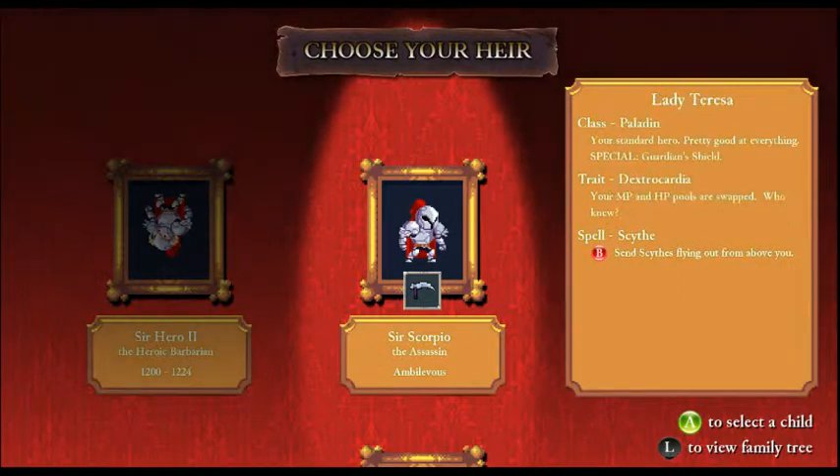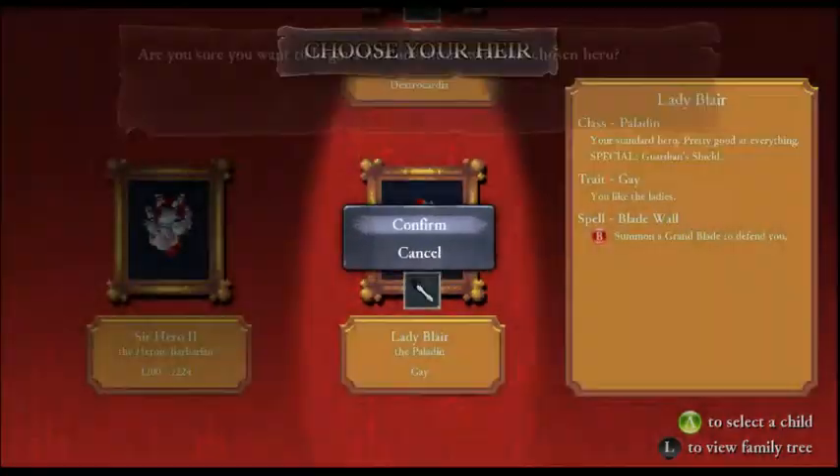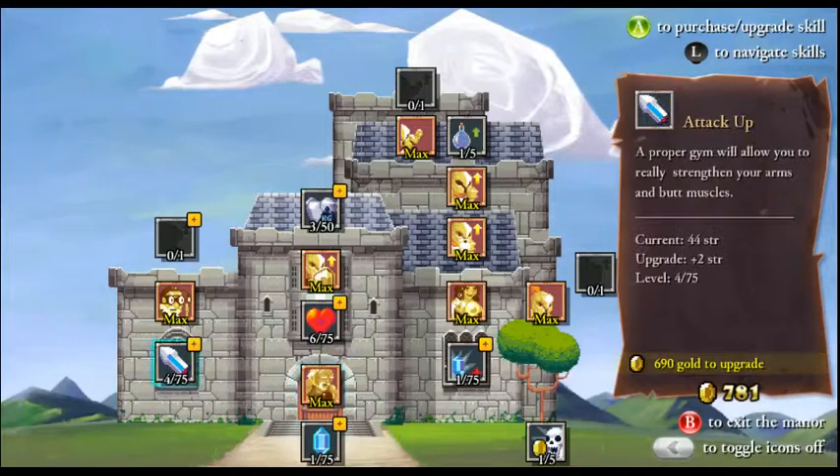Spells don't matter that much for assassins, but they're still not that great at this point in the game. I think I'm gonna go with the Gay Paladin, because, you know, Gay Paladin.